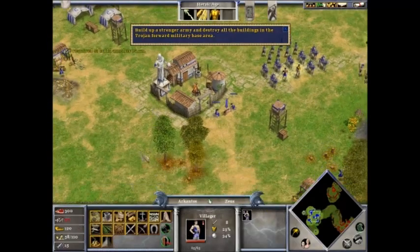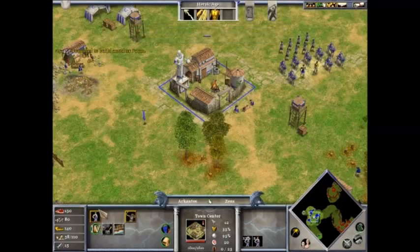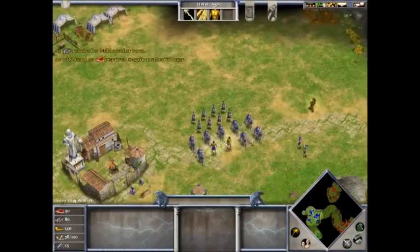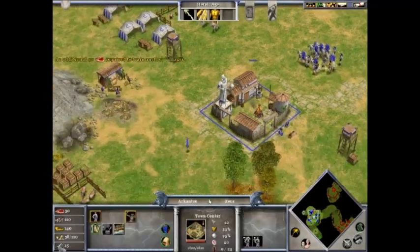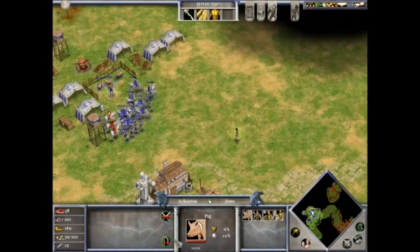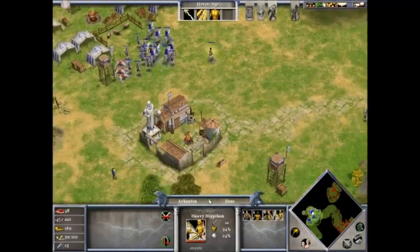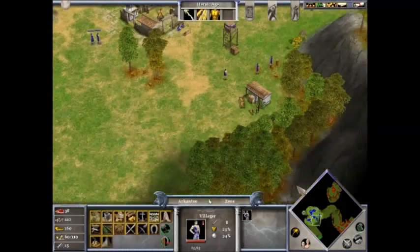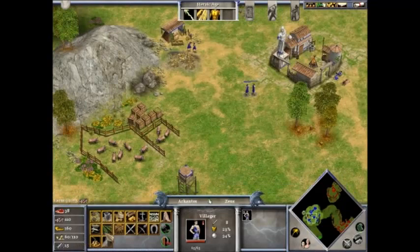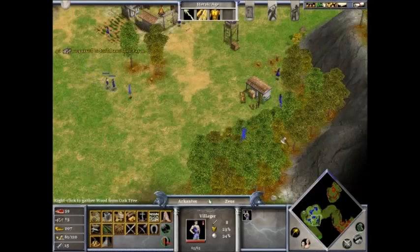Let me see. I need wood for that. Chopping wood - let's get some more settlers, five should do. Send out some horse guys. This is going to be a long painful war. Let's start building farms. I'm going to need more wood. Let's make five wood choppers.